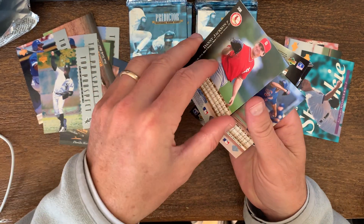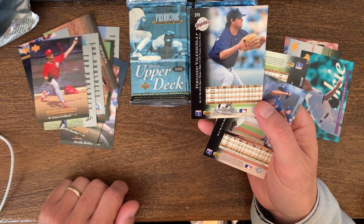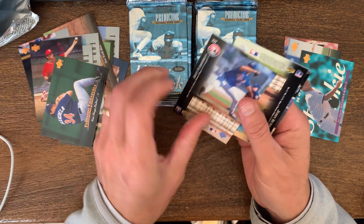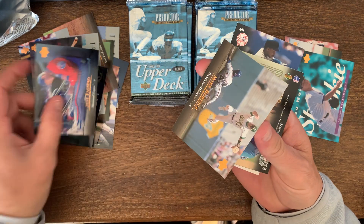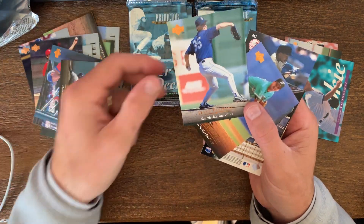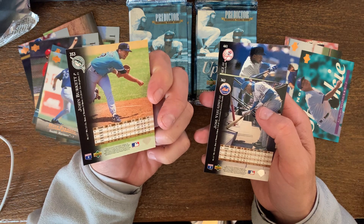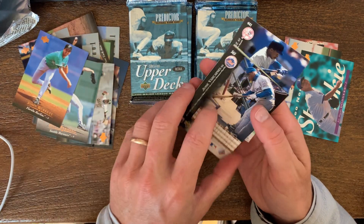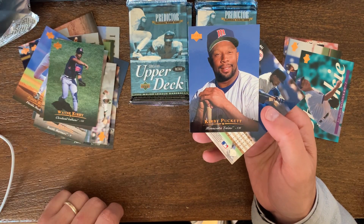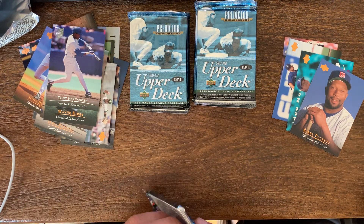You got Jimmy Haynes, Fernando Valenzuela, and Danny Jackson. I didn't even know Fernando Valenzuela pitched for the Padres, but it looks like he bounced around towards the end of his career — Angels, Orioles, Phillies, moving all over the place. Mike Bordick, Dave Fleming, John Burkett — he went 22 and 7 in '93 as a Giant, so that's pretty good. Jose Vizcaino, Wayne Kirby. I know his career got cut short with his eye problem, unfortunately.